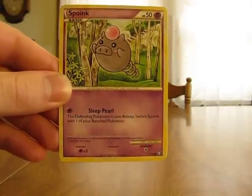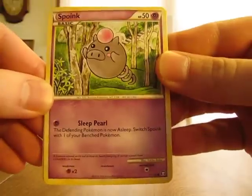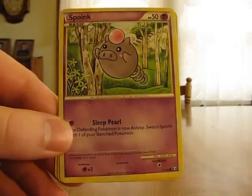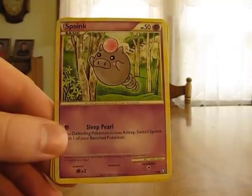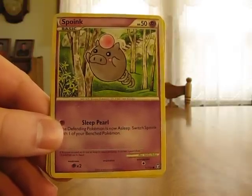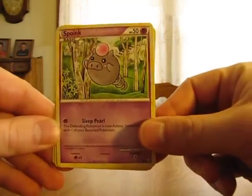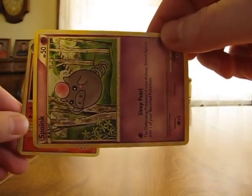I'm going to start with Asleep. The Snorlax card here says the defending Pokemon is now Asleep. If you're Asleep during the trading card game, you can't attack or retreat by itself. If you try to do anything, you have to flip a coin — if it's heads, the Pokemon wakes up; if it's tails, the Pokemon stays Asleep and can't do anything. So even if you try to retreat it to the bench, you still have to flip a coin. When a Pokemon is Asleep, you rotate it counterclockwise to indicate that it's Asleep in the game.